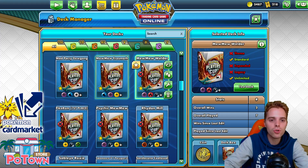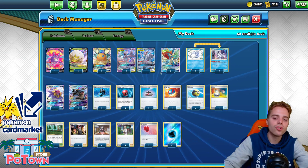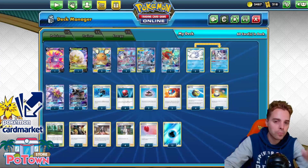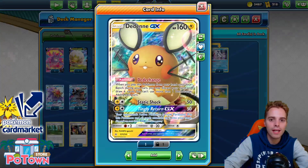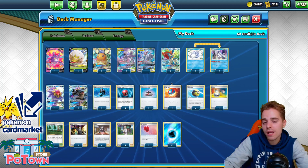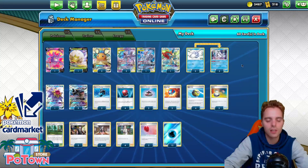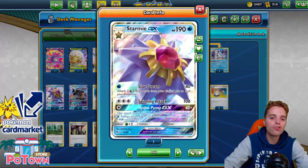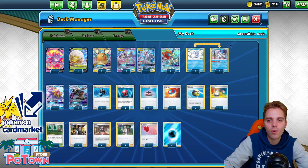There's also a rogue Mewtwo list with Frosmoth. You use Frosmoth to load energies onto itself or Caldeo, then use Rocket Splash for 60 damage per energy discarded — with Viridian Forest and draw from Dedenne and Crobat, Mewtwo can one-hit KO anything. It's weaker against Eternatus VMAX though, as they can Boss Mewtwo safely. Adding Energy Switches would help since after a knockout you need two turns to attack. Overall the Welder build is preferred.